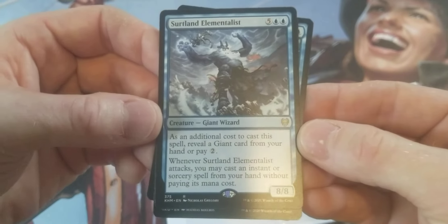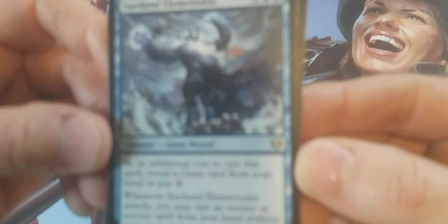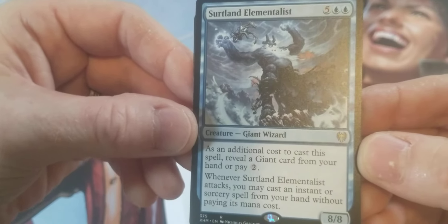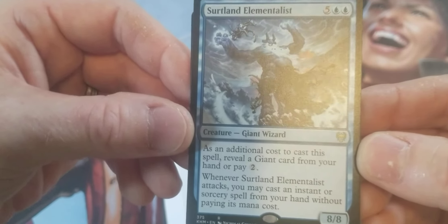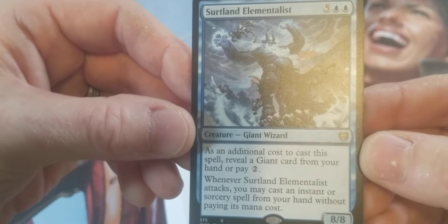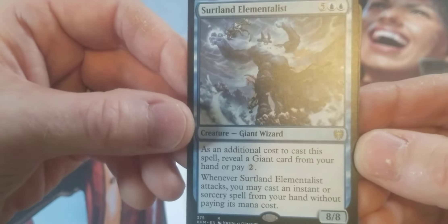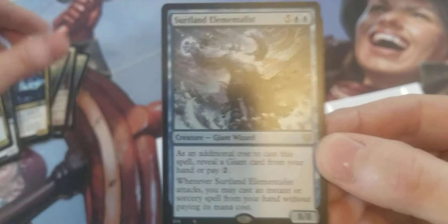Giant — I think it's Tamer Giants. Seven mana for an 8/8. The additional cost to cast this spell: reveal a giant card from your hand or pay two. Whenever it attacks, you may cast an instant or sorcery spell from your hand without paying its mana cost. Most of these are just commons and uncommons.